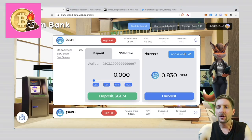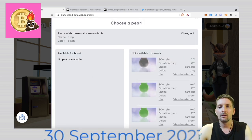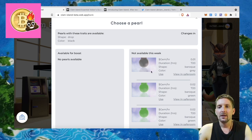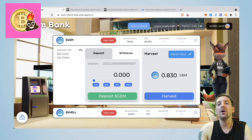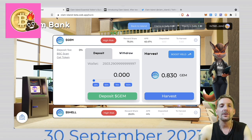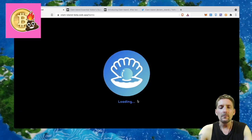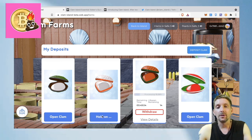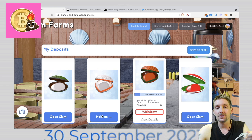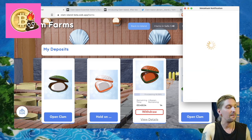Back at the clam bank, I can choose the boost yield option and select one of the pearls I just produced. For example, I'd take this gem pearl, grab it, and burn it to increase my yield — that is the value of the pearl token, that's why it has a use case. One thing I forgot to mention: when opening your clams to find pearls, you also need to burn some Gem token. So there is a cost of Gem there too, which actually brings up the price of Gem, making it more scarce and more valuable.